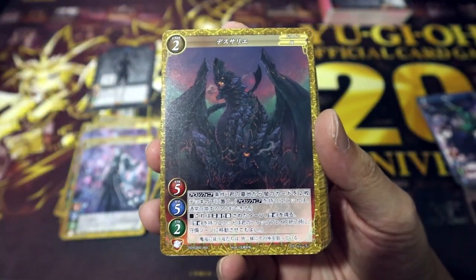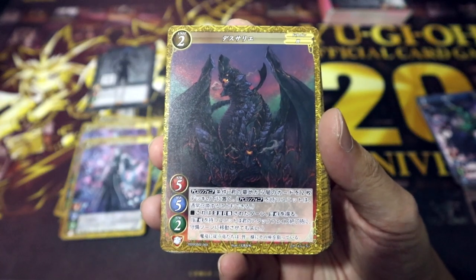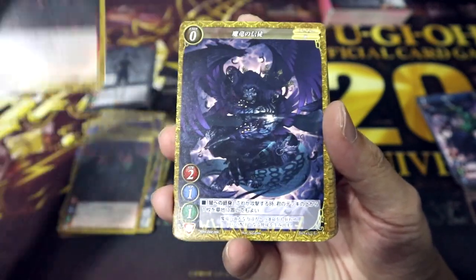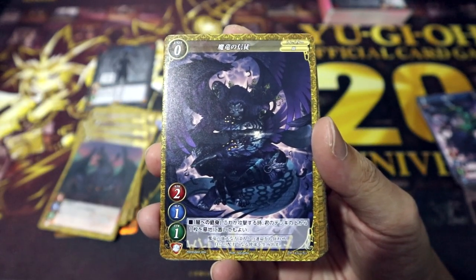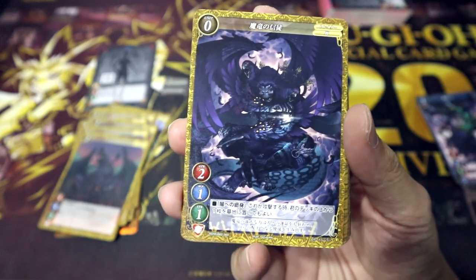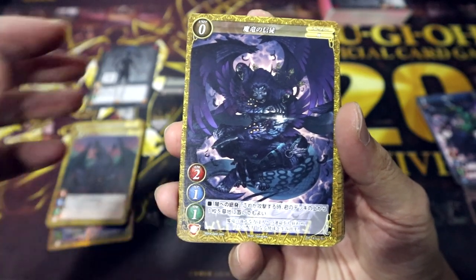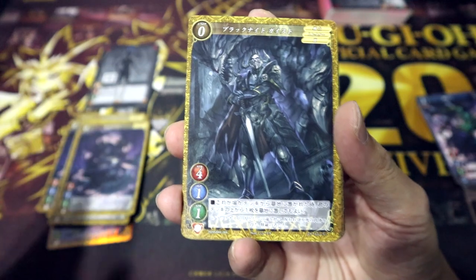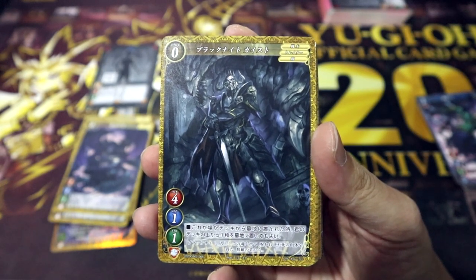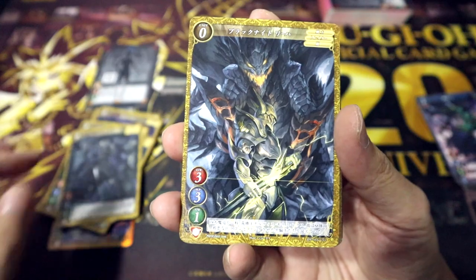Deathsarie is a two-cost weaker dragon, also with Abyss Symphonia, which can be Abyss Summoned by returning two cards with Darkness from your grave to the bottom of your deck. During the turn this unit is Abyss Summoned, it gains Caution, which allows you to move it to the defense zone at the end of your attack phase. The Servant of the Demonic Dragons, Tribute to the Darkness, can mill the top card of your deck when it attacks. Black Knight's Geist is a zero-cost card: if sent to the grave from the field or your deck, you may mill the top card of your deck — helping you accumulate cards with Darkness for your Abyss Symphonias.